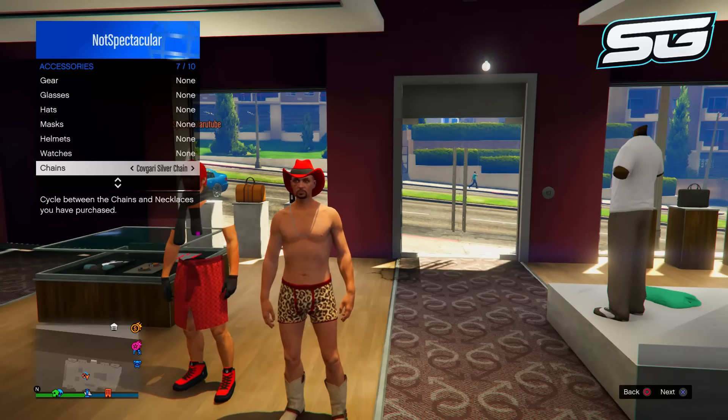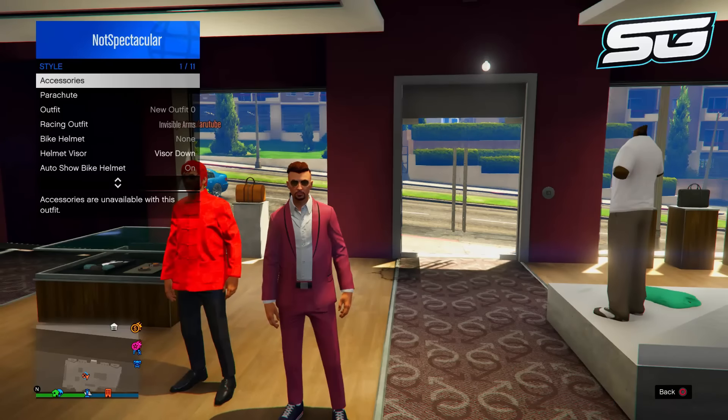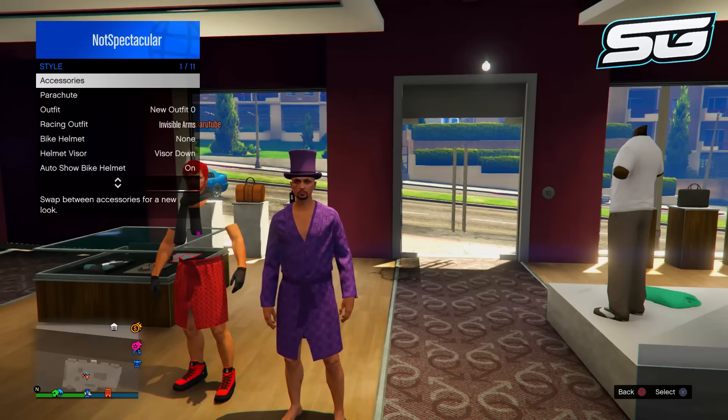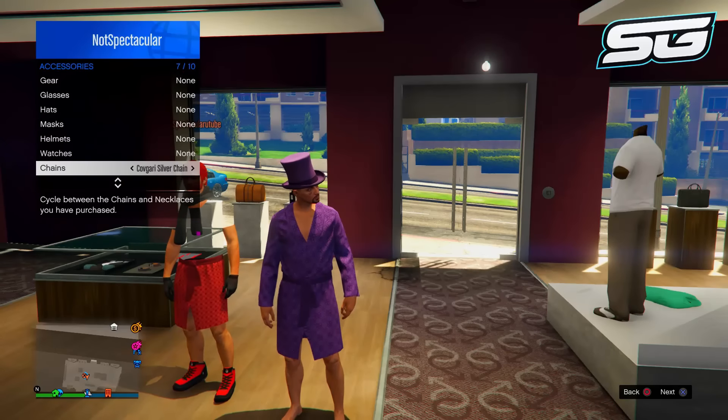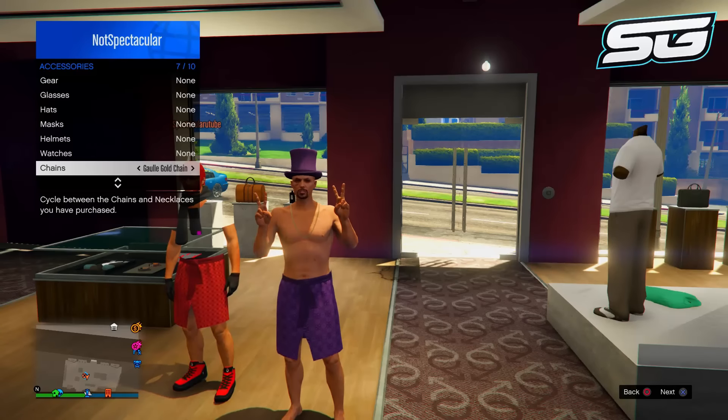Now tell your CEO or your friend to switch the outfits two to the left and then back again. You should notice now you are wearing the robe outfit. Open up the interaction menu again, go to accessories, go down to chains, and go one to the left again on the chains. You should notice now you do have the man skirt outfit. It's up to you — you can go ahead and save the outfit if you want.